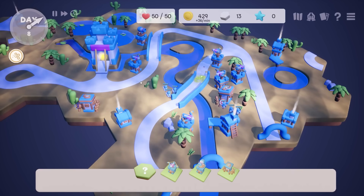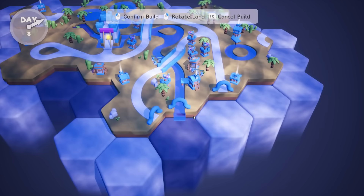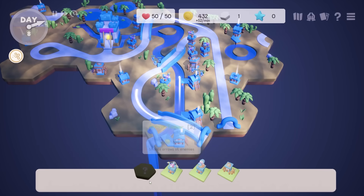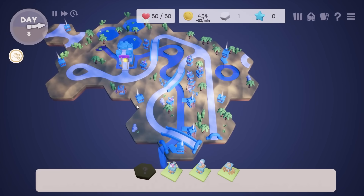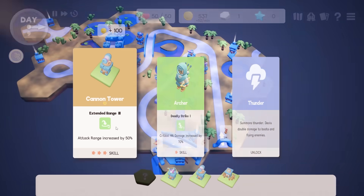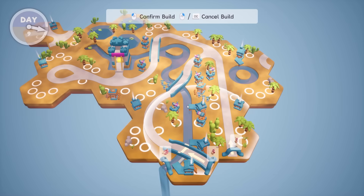It was way easier than I thought it would be. Plus we have 400 money. Let's keep getting these in. Extend this straight — hey, that's fun. I really want to combine both of them. Cannon tower with attack range plus 30 — wow, that's a three-star! I'll definitely take that. Let's get another cannon. Look at that — it covers everywhere.